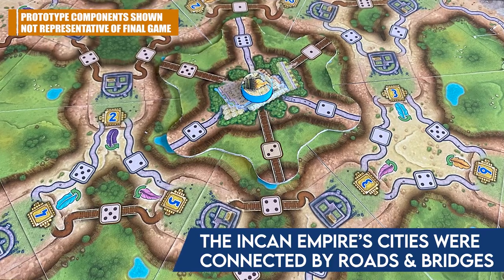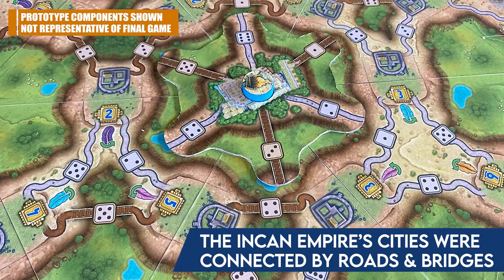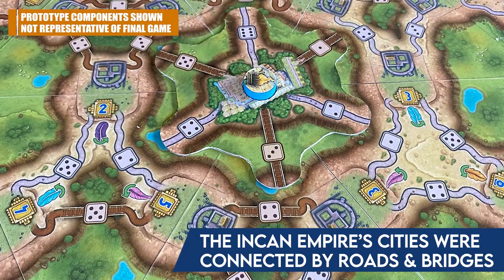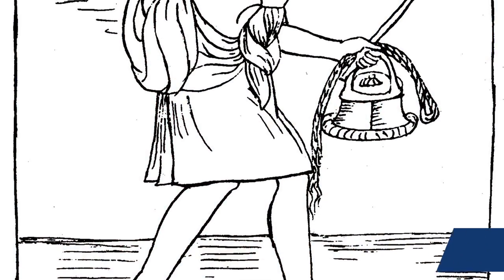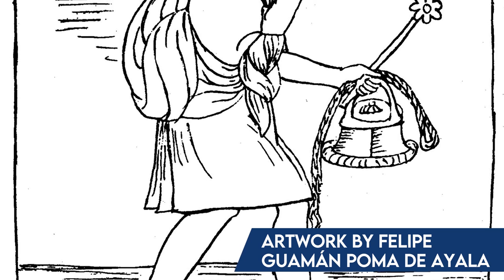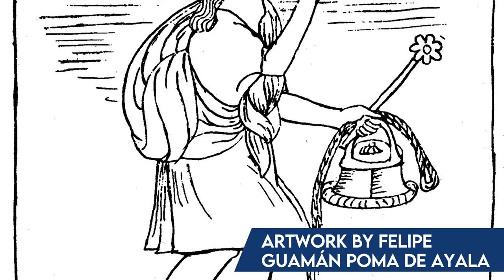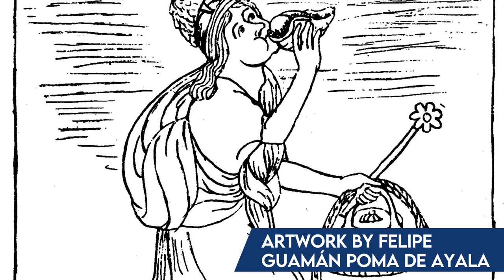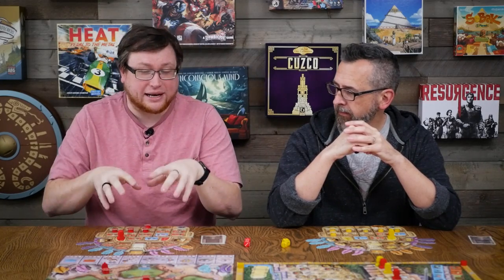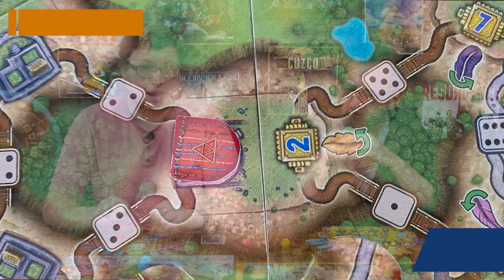The theme has changed dramatically to the Incan Empire — it takes place in Tawantinsuyu, the city of Kuzco — and it works really well for what you're doing in the game. They've thematically tied all the actions to how things actually worked in that time period. Runners would send messages to all the different cities of the Incan Empire by literally running across roads, and that's what you're doing thematically. You're dropping off kipu, which are intricate systems of colored string and knots the Incan Empire used to keep records.